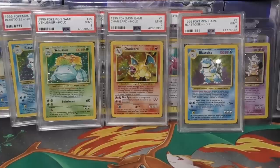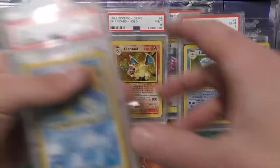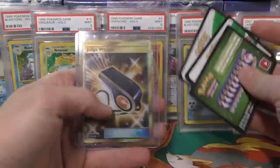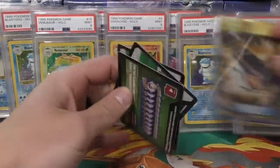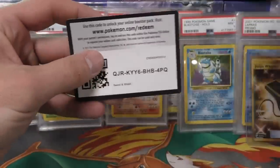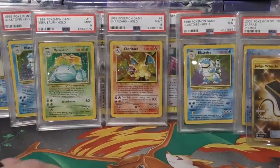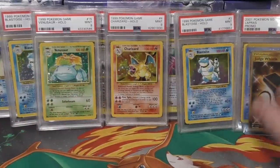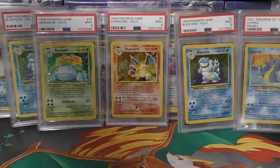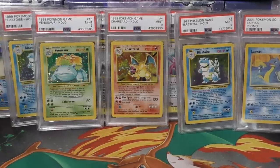Next up, this guy sent some free stuff. This Lapras is going into my Southern Islands collection. He also sent a free judge whistle and three free codes — Sword Shield, Sword Shield, and Sword Shield — so y'all go activate those.